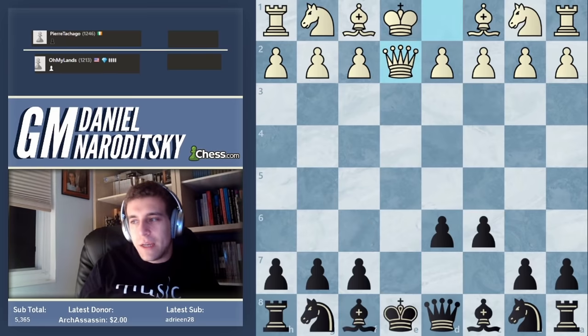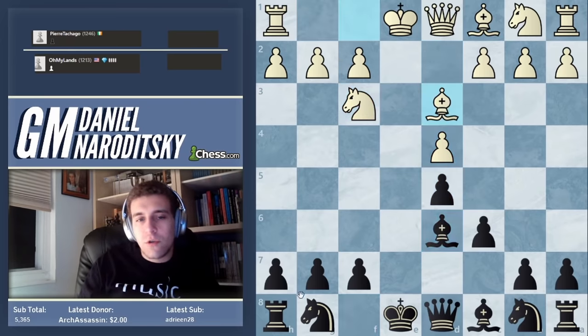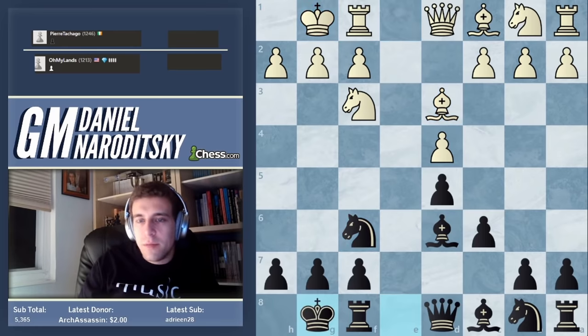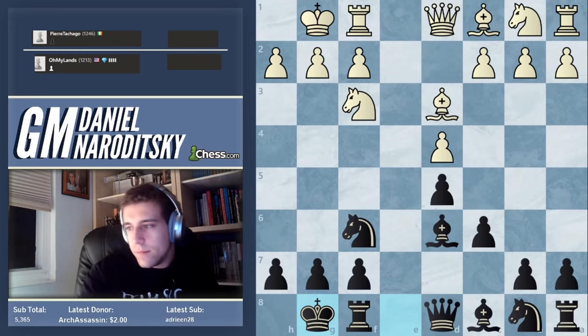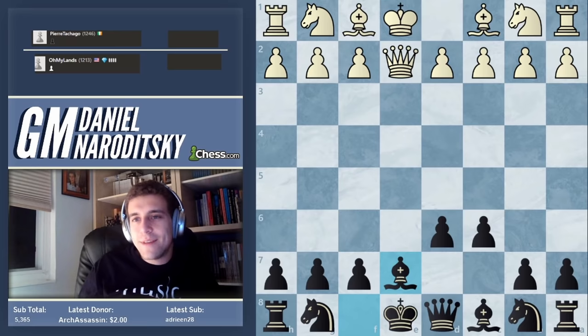Queen e2 check is very bad — he should have played d4 and we would have played d5, leading to a symmetrical equal position. Knight f3, knight f6, castles, knight g5 — we did everything by the book. We put a rook on e8, won his knight, stopped him from castling, patiently brought a piece into the game, pinned him further, and delivered checkmate on the first attempt. Very simple play.